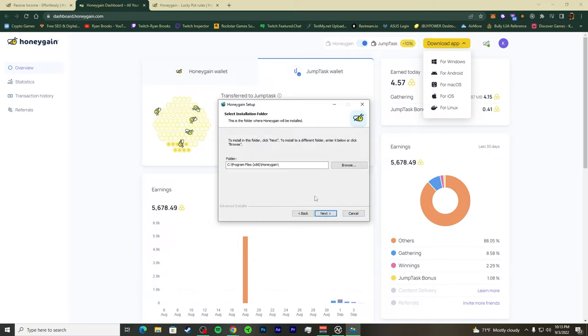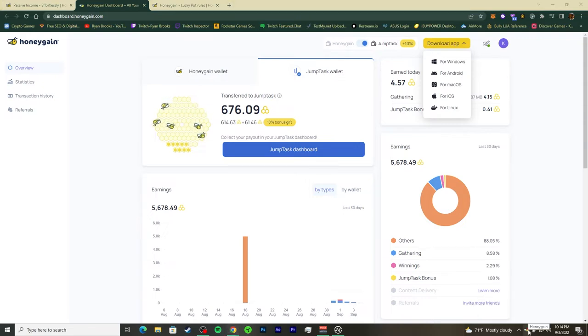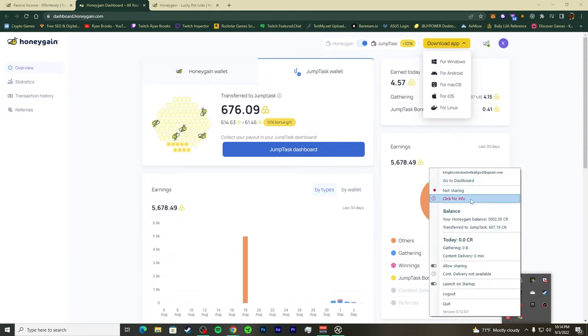You can install it anywhere — I installed it on my C drive, which is what I always try to do with any programs. After installation it goes to a black screen that only shows external connections to your computer. Once it's downloaded you'll see your balance — the amount you've been mining — and your overall credits.